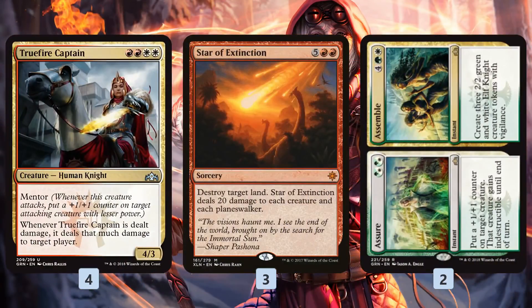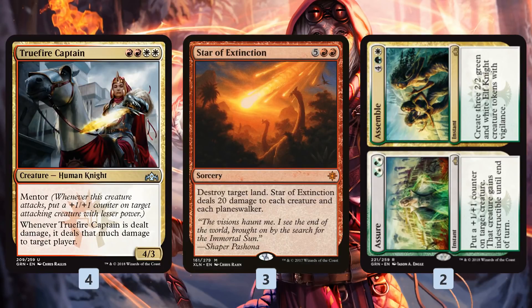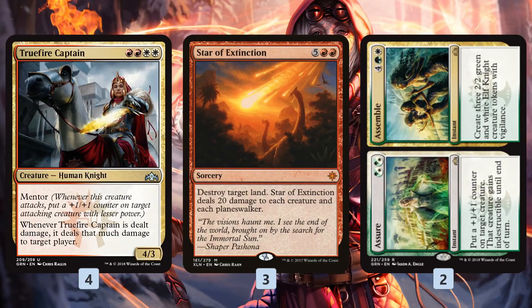Our only other pseudo-combo piece is Assure/Assemble, which is basically a way to try to protect our Truefire Captain with the Assure side — putting a counter on it and giving it indestructible until end of turn — so we make sure it survives combat or removal spells. That's one of the big flaws with this combo: we only have four Truefire Captains, and they tend to die to removal. If we get our Truefire Captain killed, the combo just doesn't work. Assure also helps make some tokens if we need it to.